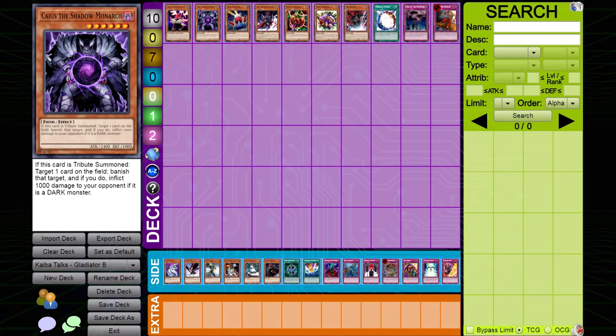Next up, Caius the Shadow Monarch. Caius is an amazing card and one of the most popular monsters in Edison format. However, he needs to be tribute summoned. One of the scariest cards that Gladiator Beast main decks is Gladiator Beast War Chariot. Imagine a scenario where you sacrifice a fodder monster only for your Caius to get War Charioted — now you're out at least two cards to the GB player's one. Although Caius is a very strong monster in Edison format, he can be subjected to Gladiator Beast War Chariot.